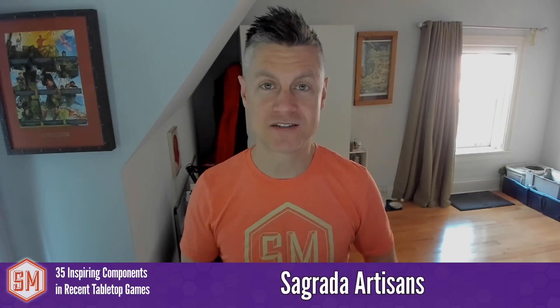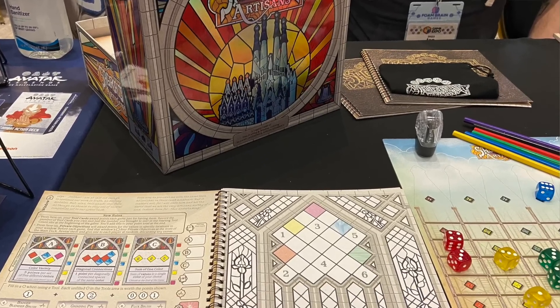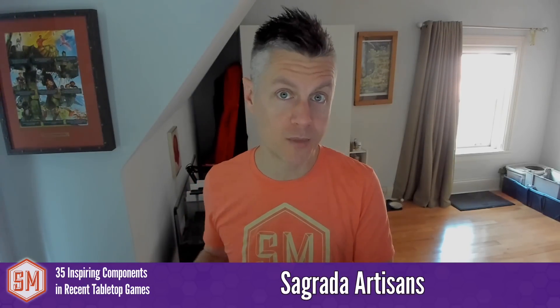Sagrada Legacy — someone is excited they turned Sagrada into a legacy game, and I also backed this on Kickstarter. They're using colored pencils to create the stained glass windows in Sagrada Legacy. I think that's a clever way of implementing the core game mechanisms while also creating something permanent — which is, of course, a core element of any legacy game.